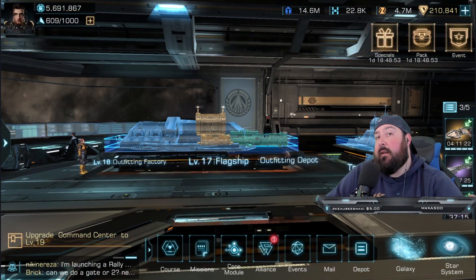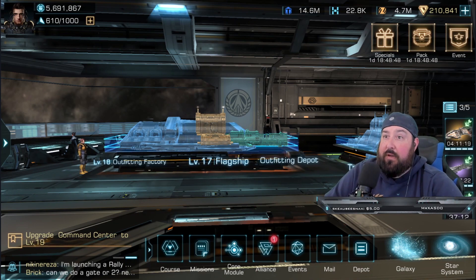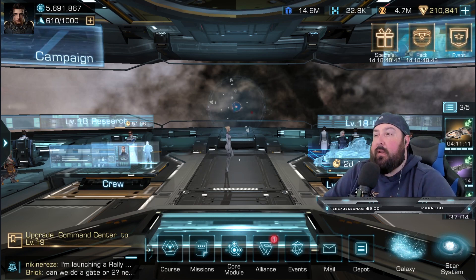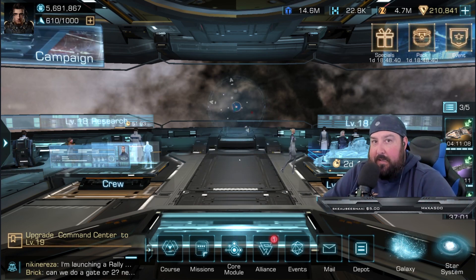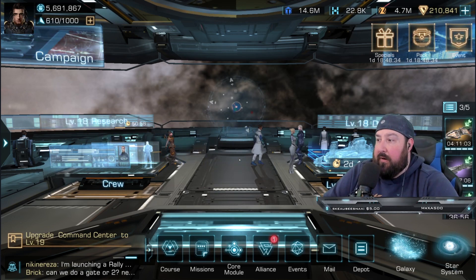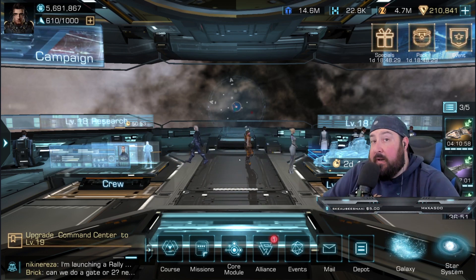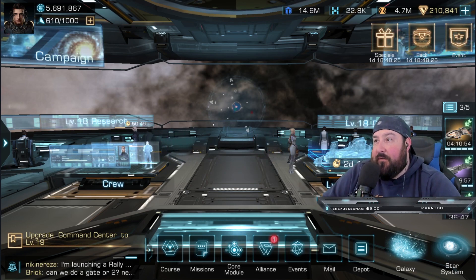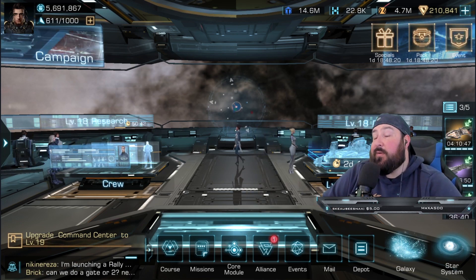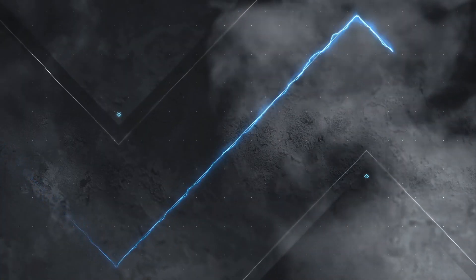Those are the top ten things you should be doing in this game to maximize your value and your time. There are tons of things to do in this game — you just have to do them, and they're all fun since you're doing them with your alliance. There are obviously tons of events you can be doing in between all those things, and certainly there's fighting going on too. I hope this has been helpful. See you guys next time — cheers, have a good one, take care, bye-bye.